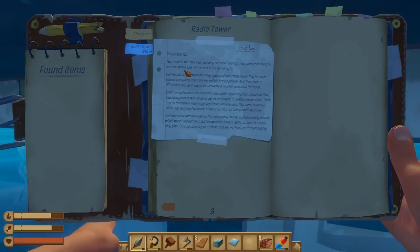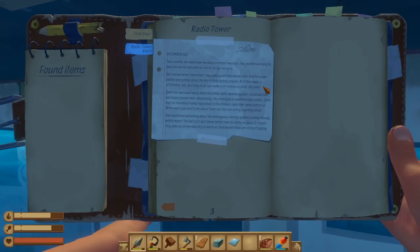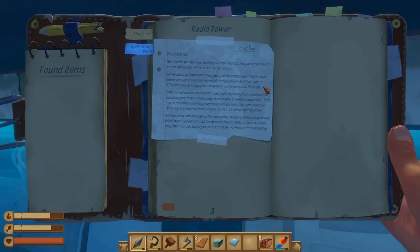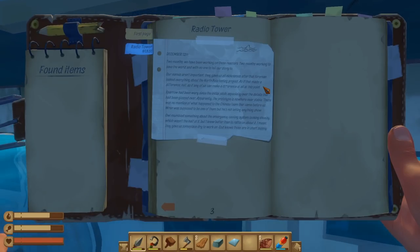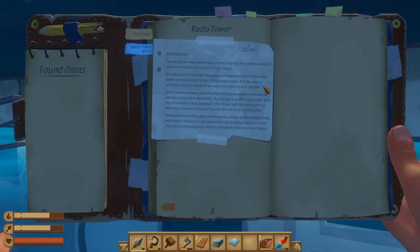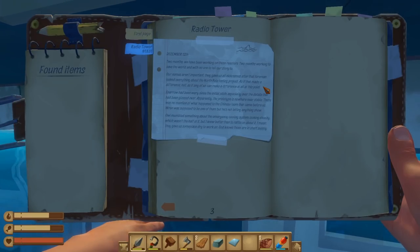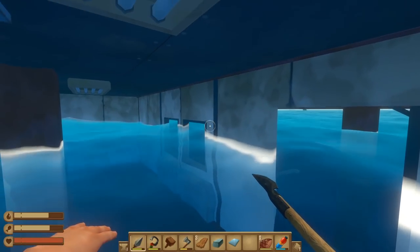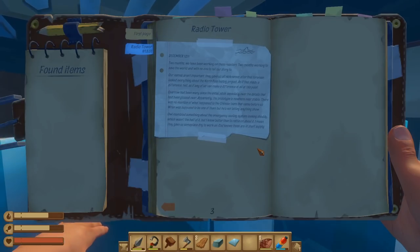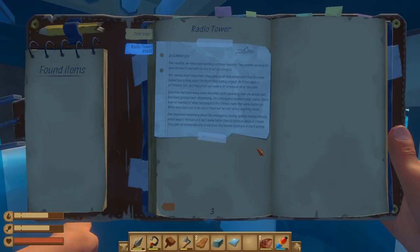Two months working to save the world — and with no one to tell our story to, our names aren't important. They gave us nicknames. The foreman leaked everything about the north pole testing project — as if it made a difference. Hell, as if any of us can make a difference at this point. It's about saving the world. Sparrow had been wary since the initial pitch, especially over details that had been glossed over. The project is nowhere near stable. There is no mention of what happened to the Chinese team that came before us. Wren was supposed to be one of them but he's not letting anything show.